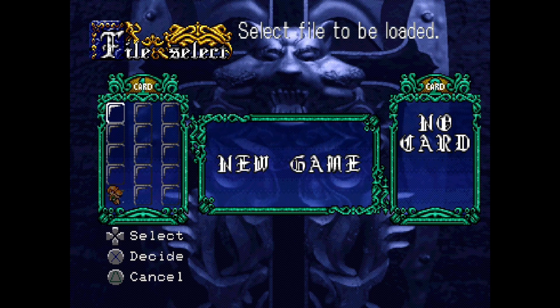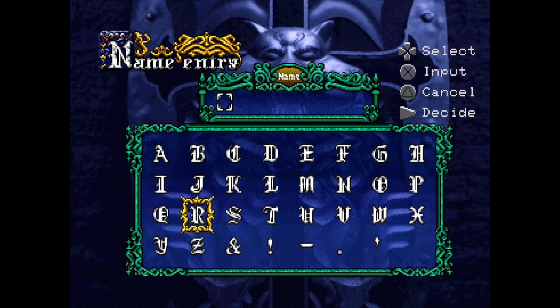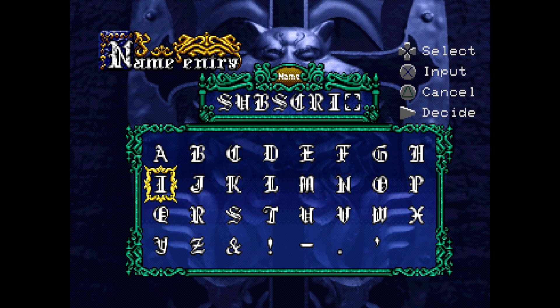That is my father's save file, so we're going to go ahead and pick this one, smack dab in the middle. We're going to name it 'Subscribe' — looks like it's the return of 'Subscrib' — actually, here we go.